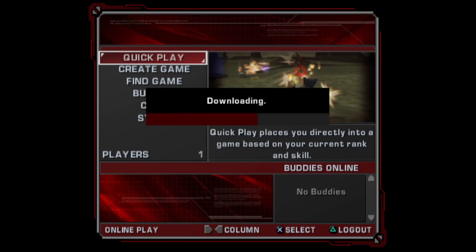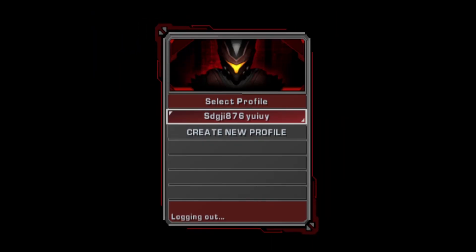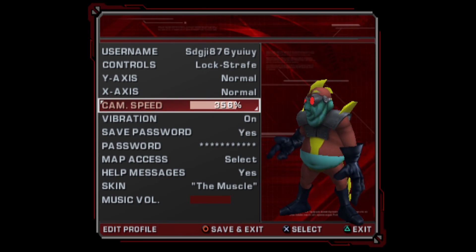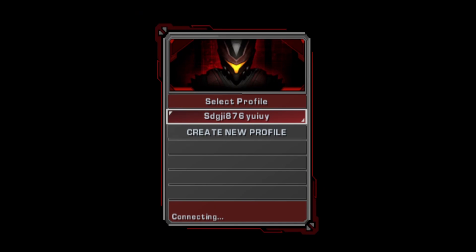This is downloading all the maps. Let's log out and then edit our profile to choose a higher camera speed — I usually play at 350. Then let's log back in.